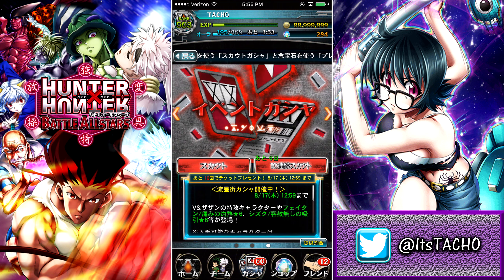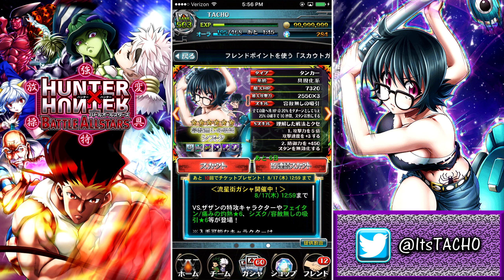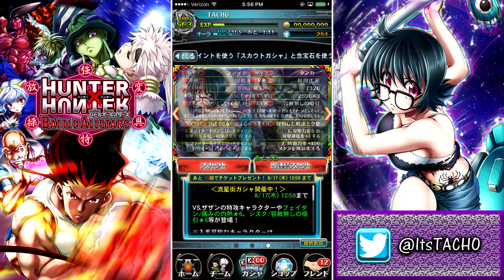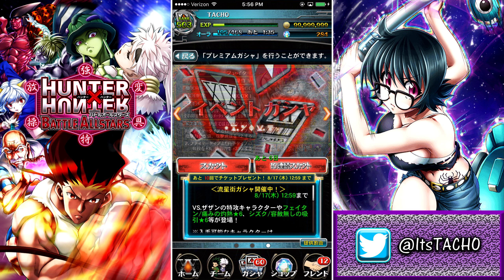Go over to the gachas, and you'll notice there's a new button you can press — we can finally do multi-summons in the game. If you press the second button, you'll do ten summons at once, so it's basically just a multi-summon. There's also a whole bunch of new units in the game, plus a new update to how you fight on missions, so I'm going to talk about all of that right now.